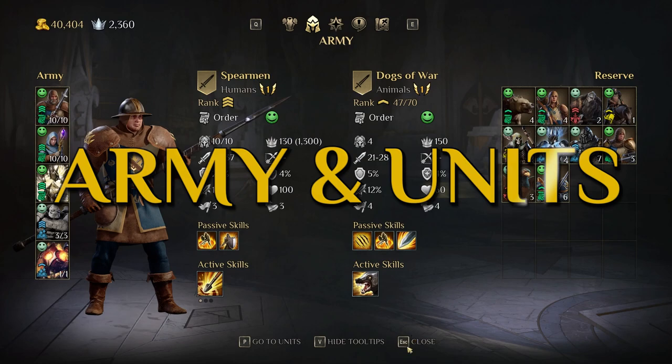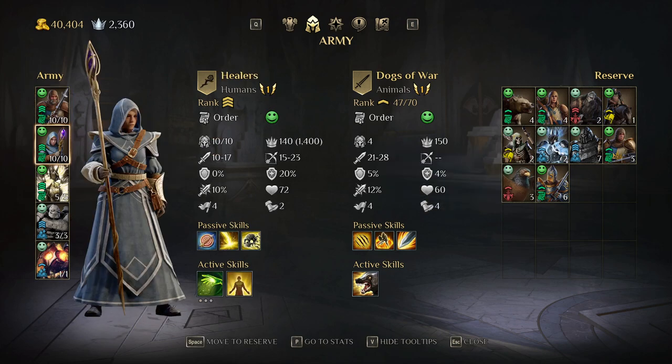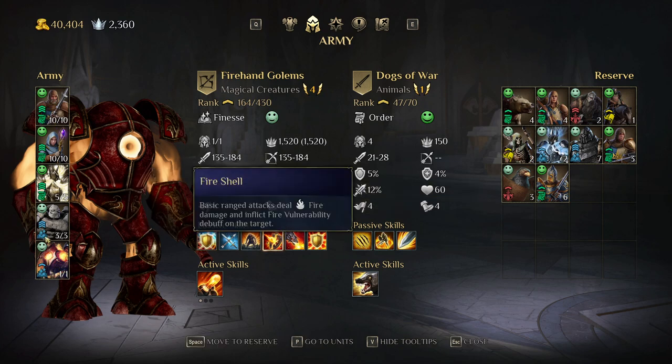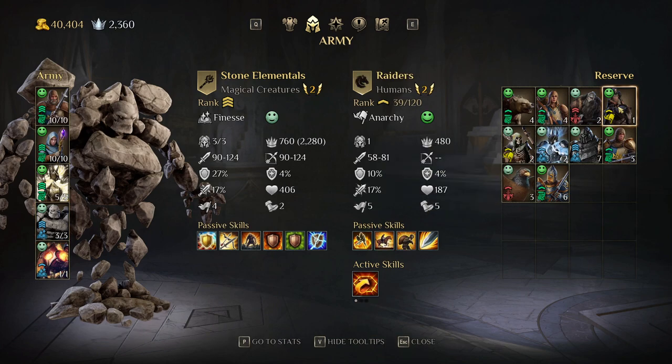Now let's talk about army and units, which probably didn't change much compared to the old game. You have five army slots — you cannot carry more than five units in your army. You have a reserve and can move units back and forth. There are four types of units: Order (green), Finesse (blue), Power (red), and Anarchy (yellow).